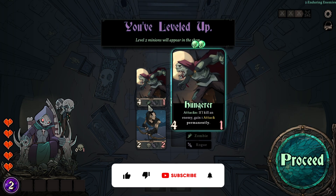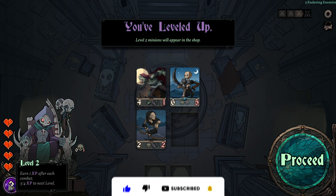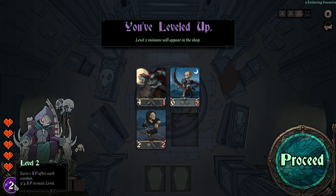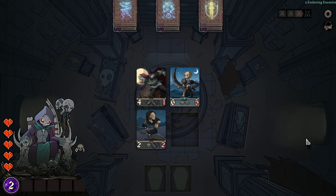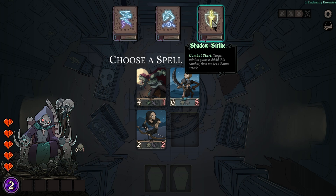We can basically do this continuously. While I was talking we leveled up — meaning every time we win a fight we gain one experience point, and leveling up means we gain a skill or spell our necromancer can use. Most of the time it's used automatically.